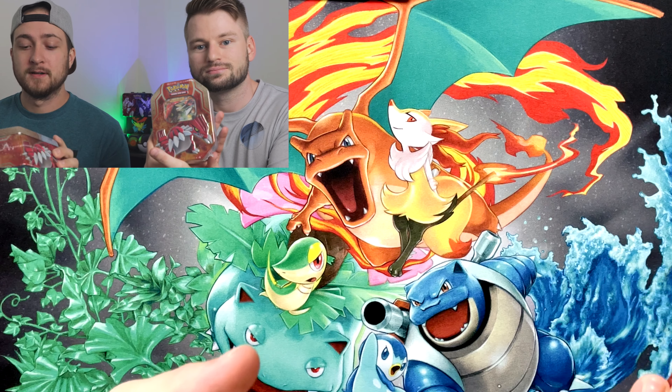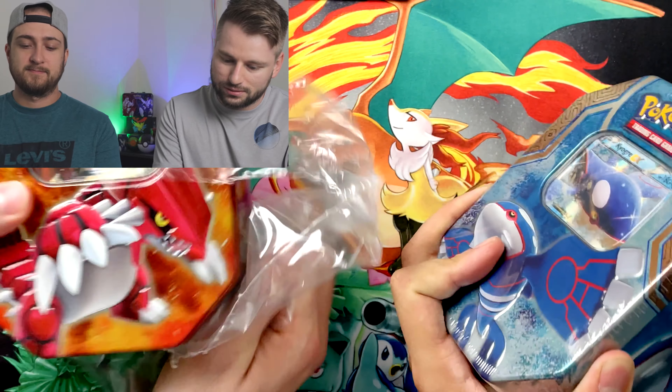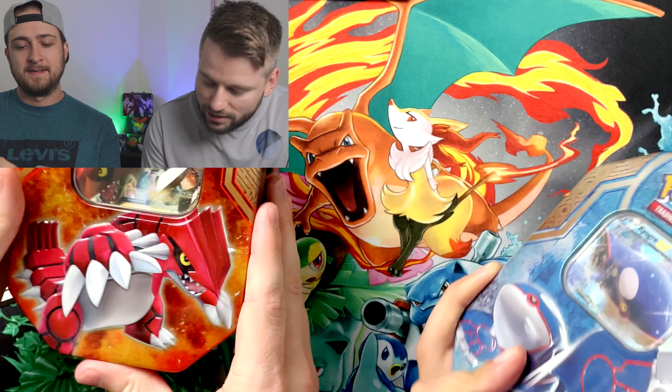Alright, what's up guys! Today we're here to finally figure out what's inside these Groudon and Kyogre tins. We picked them up online and have no idea what's in them — could be Sun and Moon, could be XY, could be Battle Styles if it's reprinted. You guys ready? Let's go!